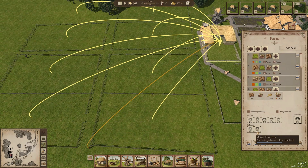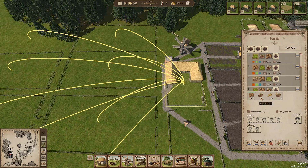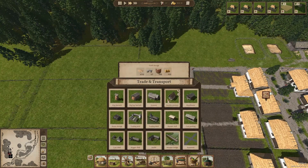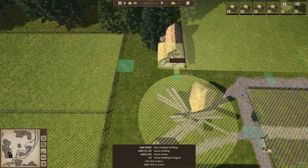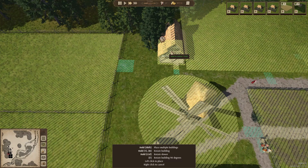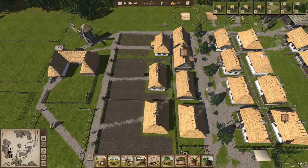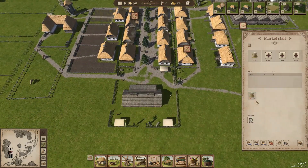We need to apply the market stall settings to all and make sure they're starting to sell some flour, so that people can actually buy flour and get all the food variety they need. The farm is almost done — the last pieces of harvest are being brought in. They should now start emptying it out. What we do need is a small granary — I like the way it looks right here — to get all the wheat stored for the mill. Let's build a small granary right there.